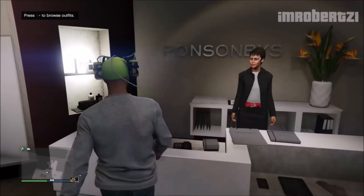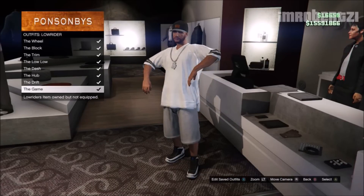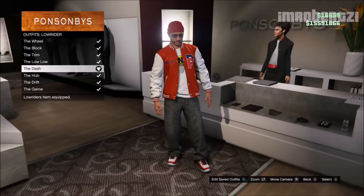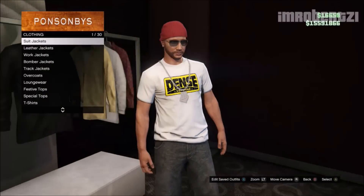All you have to do from here is go to the front counter and select the lowrider outfit. You will notice the work sweater or sports sweater logo will appear on the t-shirt. Remove the jacket and all other items you do not want.